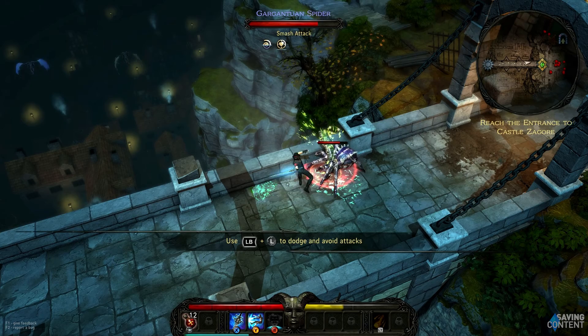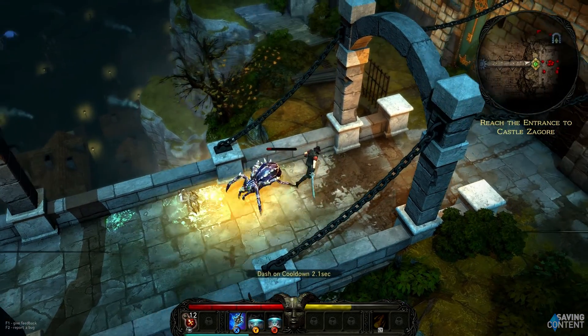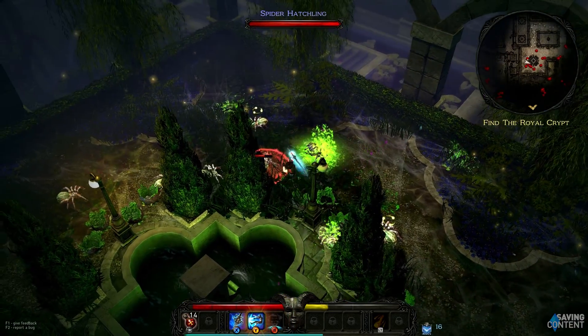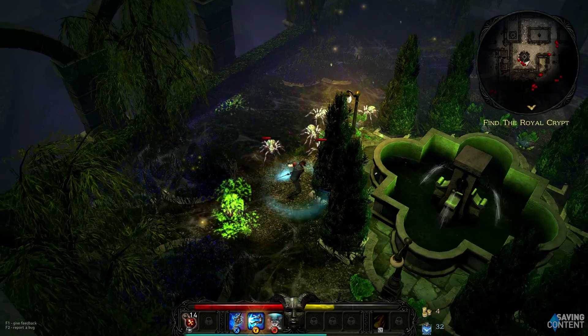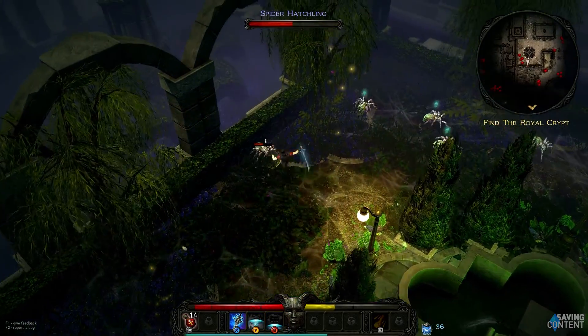A weapon in your second hand can be unlocked via leveling, rather than being a skill or class-based thing. In fact, there are no classes in Victor Vran, which is the most refreshing thing. There's no real hemming and hawing over character design choices — you just go. This also adds to the freedom given to you in Victor Vran; you are choosing who to be and how.